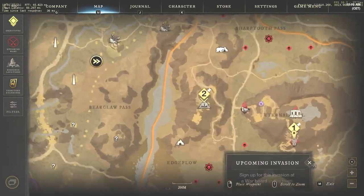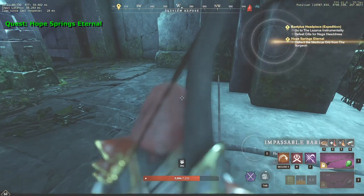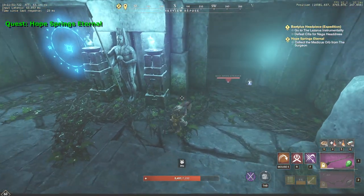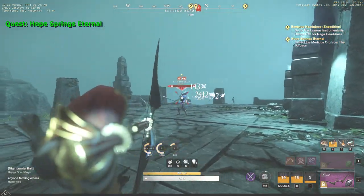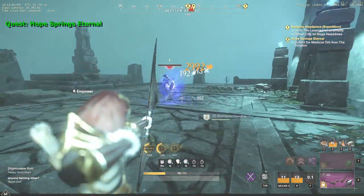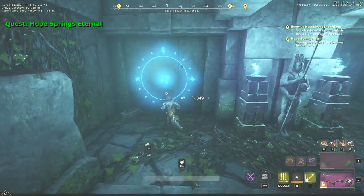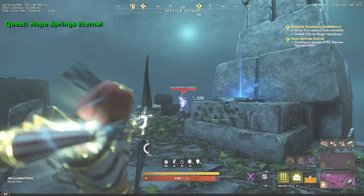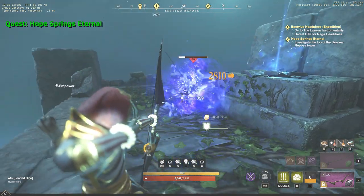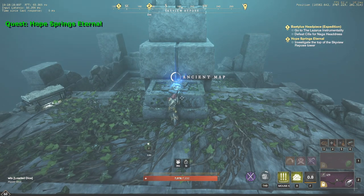It's time to move to Sky View Repose. On arrival, keep moving to the mark on your map. You have to find a node in the tower — it's going to be on your left after you enter it. After that, we move to the second mark, kill the miniboss called Surgeon, and collect the second quest item from his body. To complete the last step, return to the tower and interact with the Ancient Door. Keep moving upstairs and kill all the mobs on your way. Try not to acquire all of them at the same time, because there's going to be many, so be careful. Once you reach the top, interact with the Ancient Map.